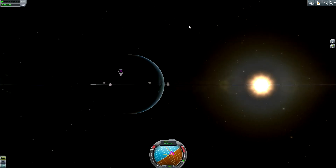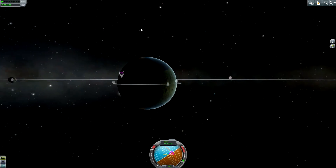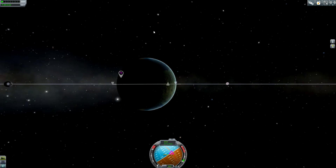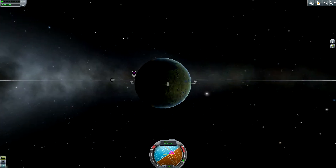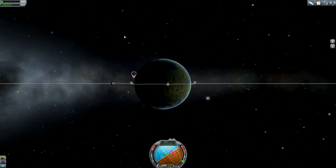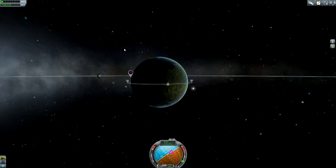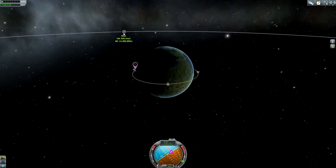We do have a slight inclination - it's really hard to see - but we do have currently a slight inclination towards the moon. It's very hard to see, it's a very slight inclination, and as you can see, I can't set a target.